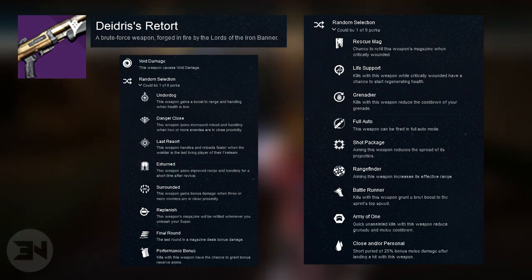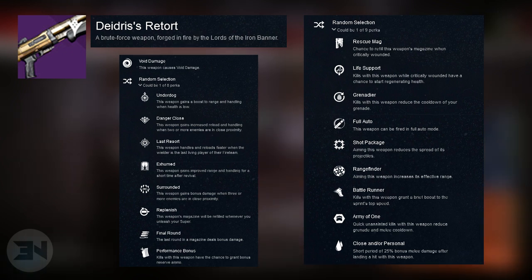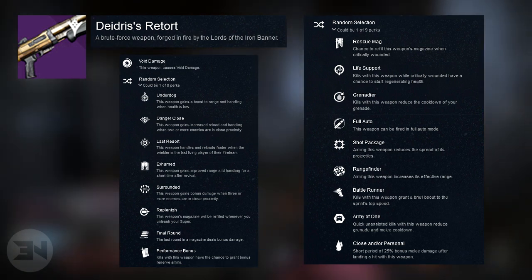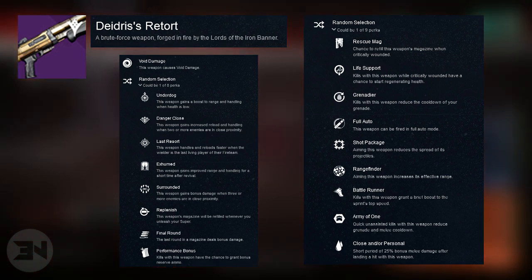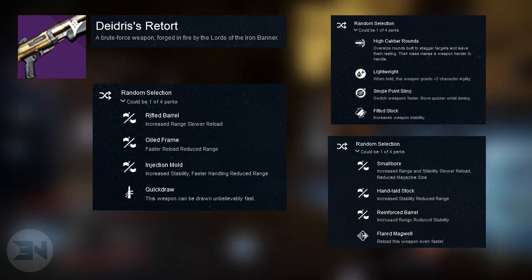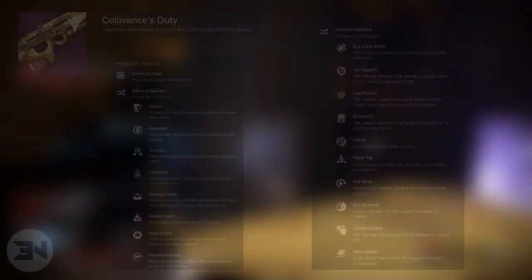Next we have the shotgun Dangerous's Retort, a void damage weapon. The first perks are: Underdog, Danger Close, Last Resort, Exhumed, Surrounded, Replenish, Final Round, and Performance Bonus. The second set includes: Rescue Mag, Life Support, Grenadier, Fully Auto, Shot Package, Rangefinder, Battle Runner, Army of One, and Close and/or Personal. Shot Package and Rangefinder are on the same perk slot so you won't be able to stack those — Fully Auto is also there, so you'll have to choose between one of the three. Barrel and magazine options include rifle barrel, oiled frame, injection mold, quick draw, high caliber rounds, and more.